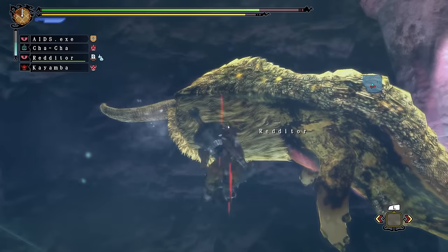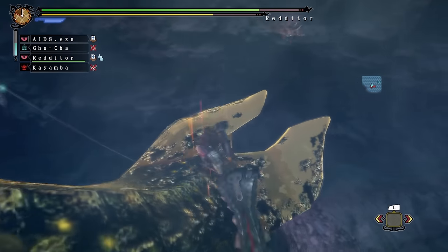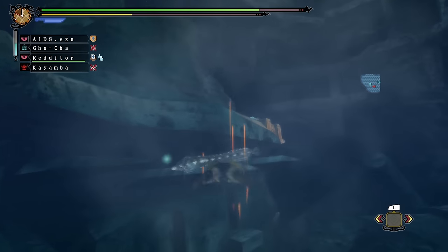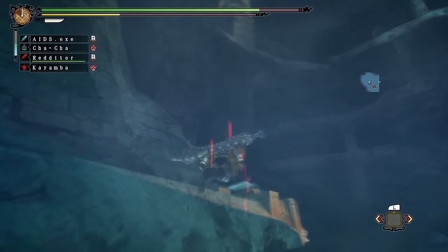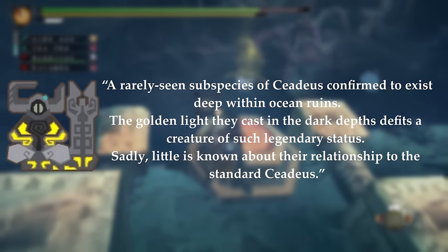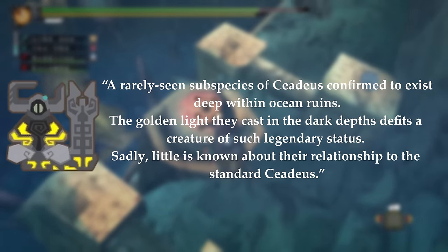Goldbeard Ceadeus is a subspecies of Ceadeus introduced in Monster Hunter 3 Ultimate. It appears similar to regular Ceadeus but is covered in a golden hide, giving it a noticeable colour change. Goldbeard Ceadeus is 5,837.2cm, making it the same size as regular Ceadeus. Much like regular Ceadeus, Goldbeard uses the water element in its attacks. The description for Goldbeard Ceadeus is: 'A rarely seen subspecies of Ceadeus confirmed to exist deep within the ocean ruins. The golden light they cast in the dark depths befits a creature of such legendary status. Sadly, little is known about their relationship to the standard Ceadeus.'